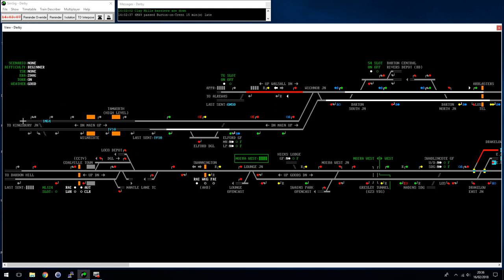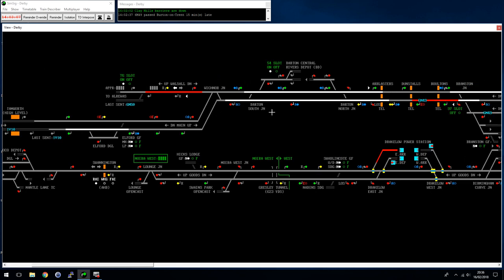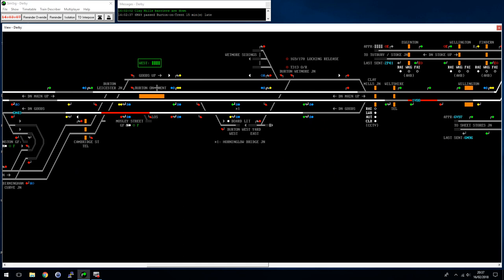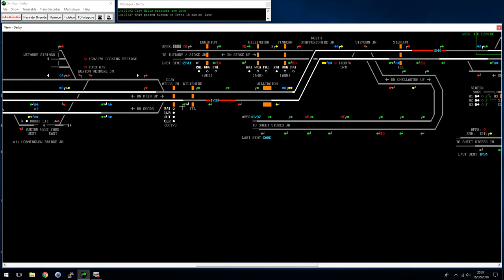The main line from Birmingham has cross-country services coming up to Derby and to the north. They come up to Wicknell Junction where you have Barton Central Rivers Depot, a Cross Country Trains depot. Alarawas Junction goes to Lichfield High Level Station through to Aston - basically the suburban line into Birmingham. A couple of freights go that way and a few empty coaching stock trains. The main line continues up to Burton on Trent station; most trains stop there but not all.